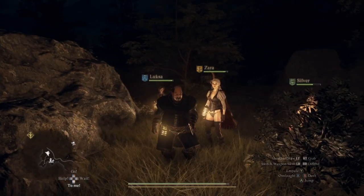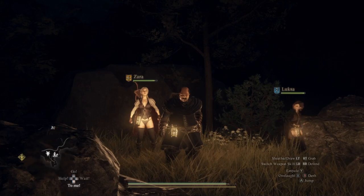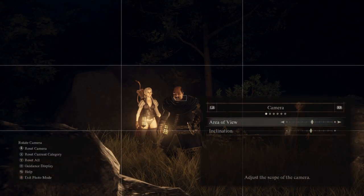To enter the photo mode: firstly, this is PC and I'm using an Xbox controller, but most of the controls will be cross the board. So we're going to pause the game. We've got all these options — if we go down here you can see there's a photo mode, so we're going to open it.